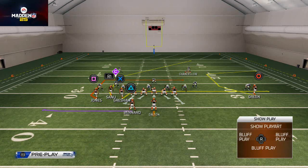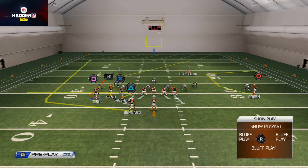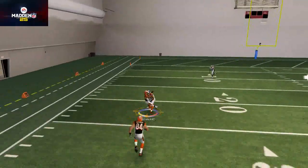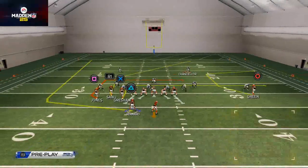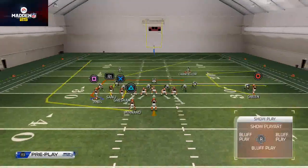Basically what I want to show you is I like to put Gresham on an end route — as opposed to a zig, because the zig is going to get in the way of the motion — and wheel Bernard. I'm going to bring Jones and motion him in two steps to the inside and he'll come out like that.